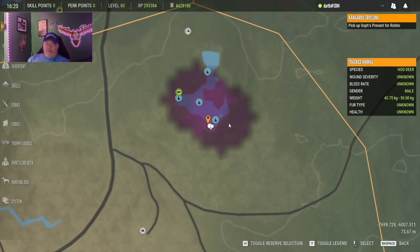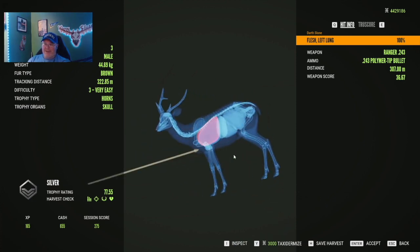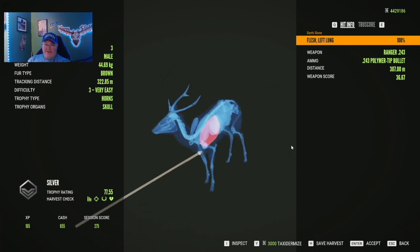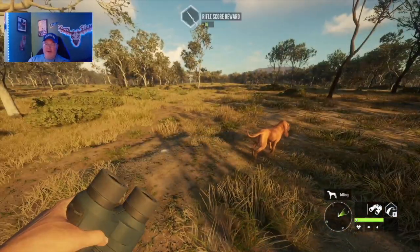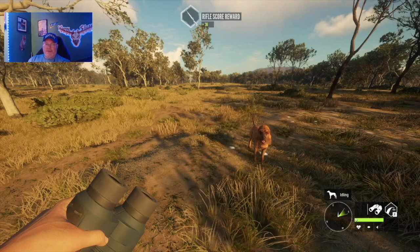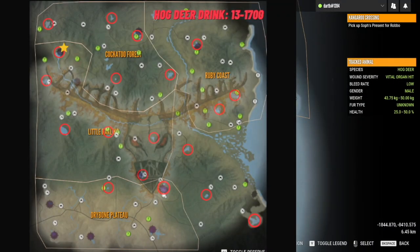One down. It's showing it didn't even penetrate but it gave us left lung on it. Let's throw the map up and talk about all the places you can find hog deer, then I'll leave you with the footage of the five medium you saw at the beginning of this video. This is going to do it for the guide - here is the map. After the map, look at what happens with that five medium hog deer we spotted earlier.